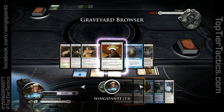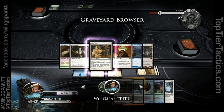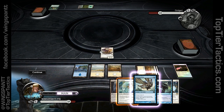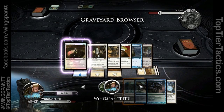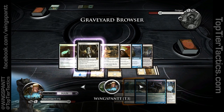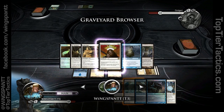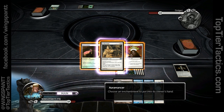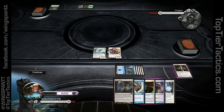I could get indestructibility, Daybreak Coronet, or Griffin Guide back. I got Griffin Guide, Aura Mancer, and Fleet Wing. Griffin Guide is going to be way more annoying in the short term, but indestructibility is not going to help... actually, I'm going to take the indestructibility. I feel like in the long run it's going to be better. I've got Evolving Wilds so I can go get a blue island.